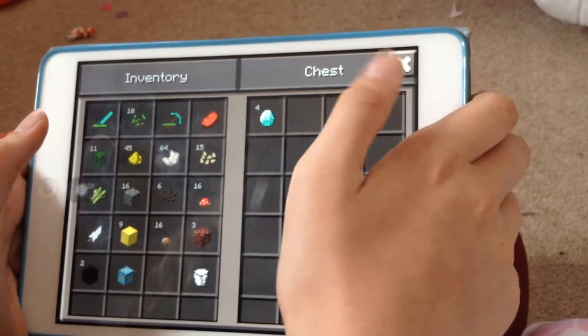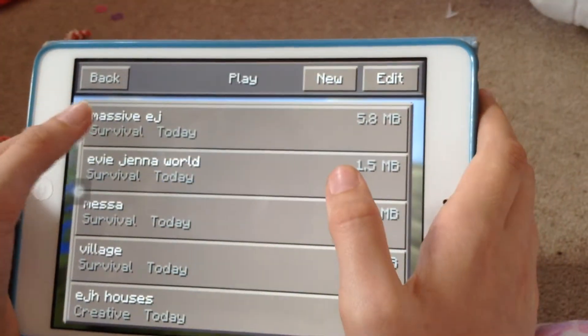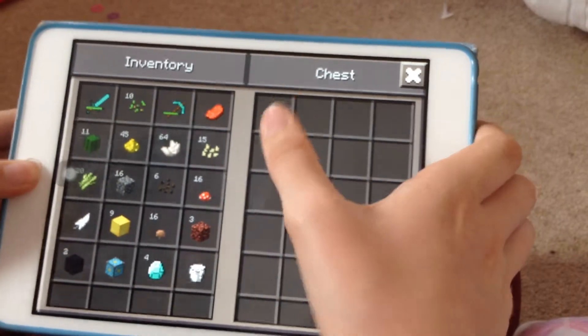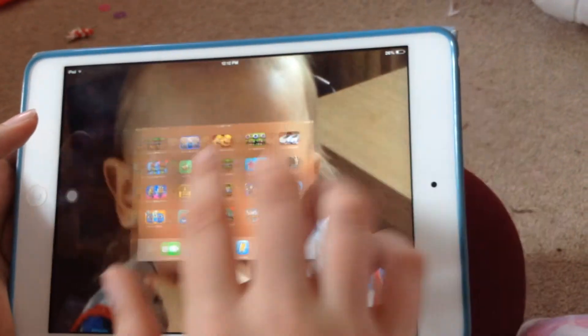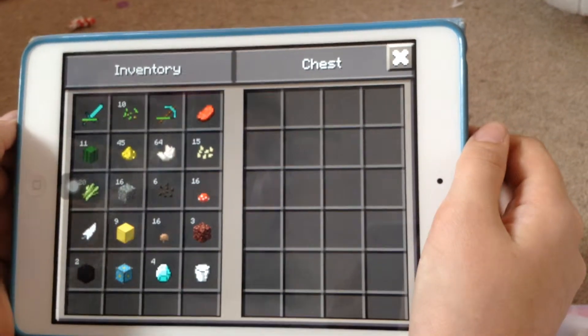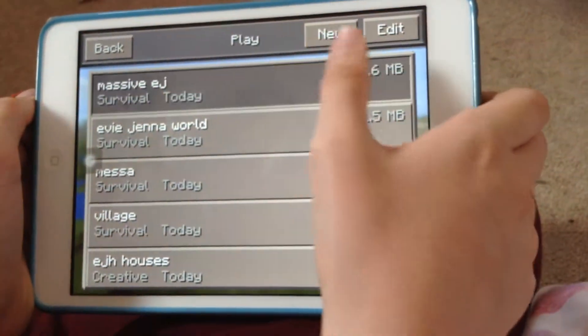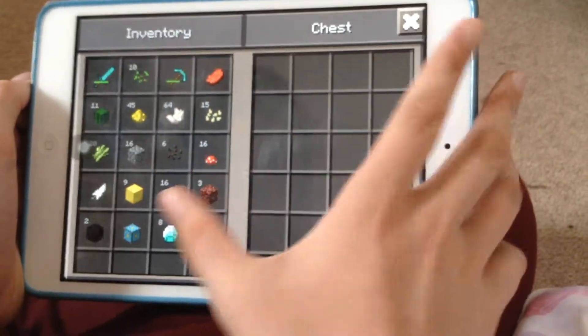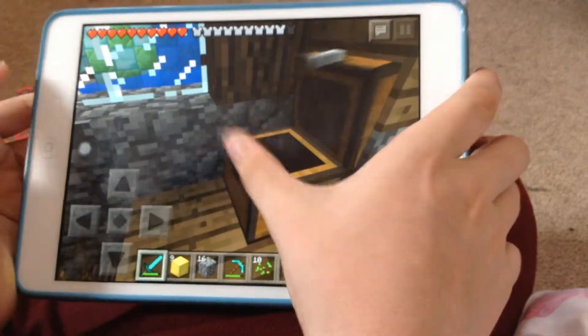So then you can carry on doing it: go off it again, go back on it. Quickly take it out of the chest, then go off it quickly, and then go back on the game quickly. And then, like that — yeah, then you've got eight. So you can carry on doing that, but I won't do it.